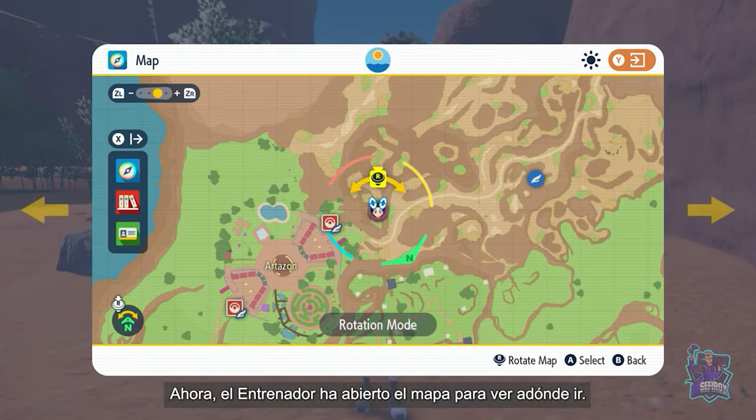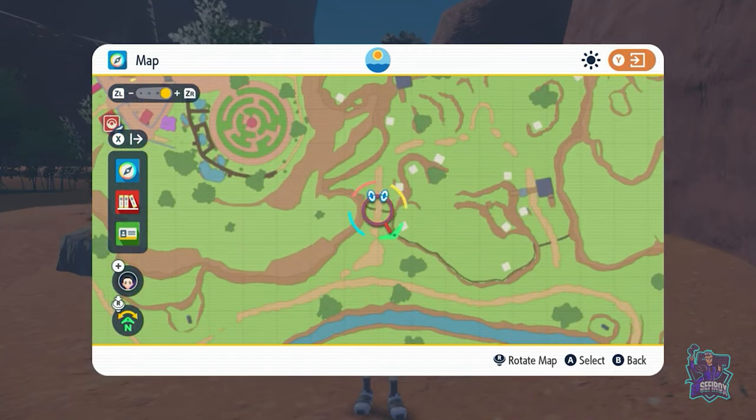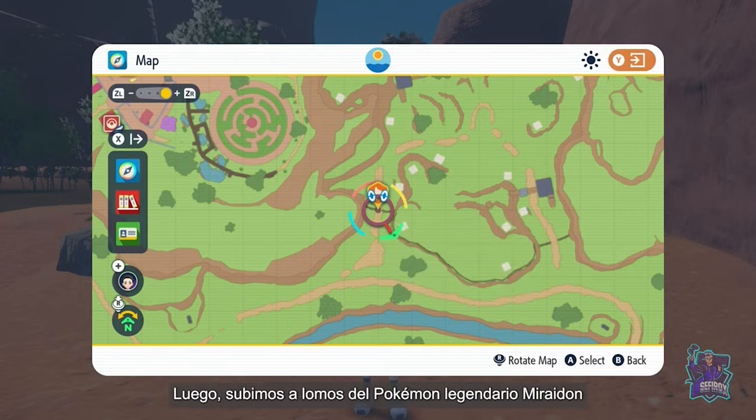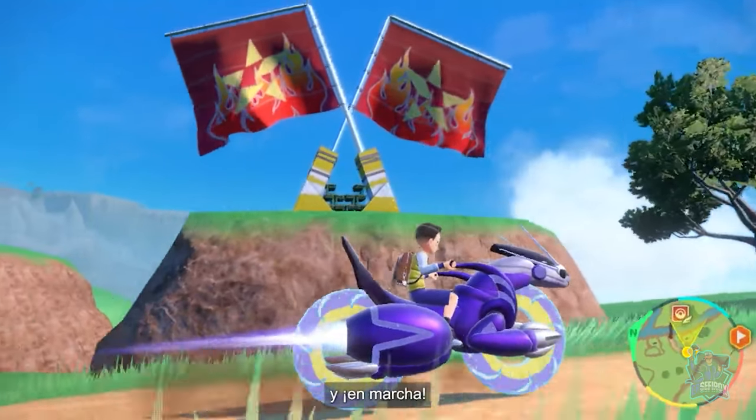The Trainer opens his map to see where he wants to go. You can set a place as your destination to keep yourself on track as you go. Then we can hop atop the legendary Pokémon, Miraidon, and get going!